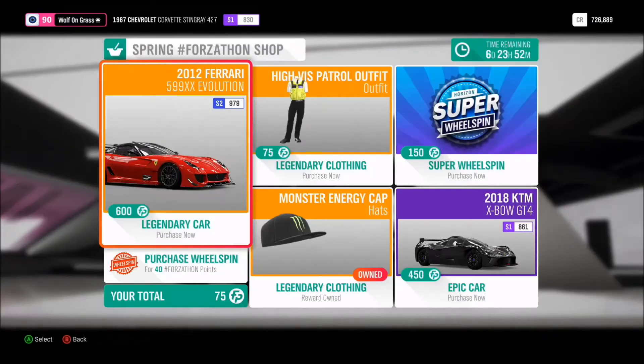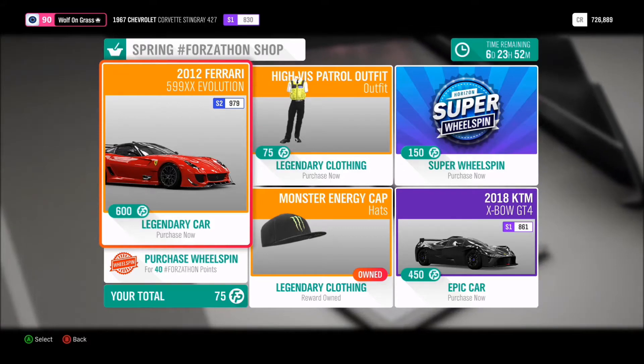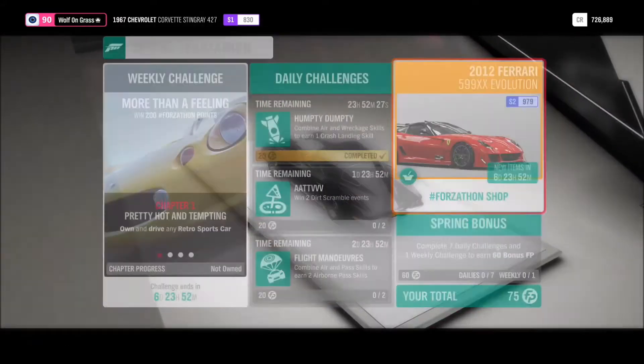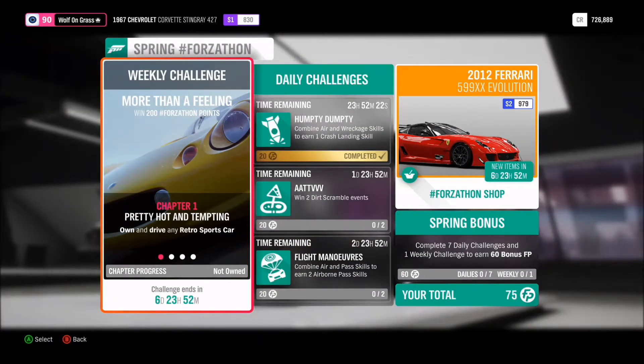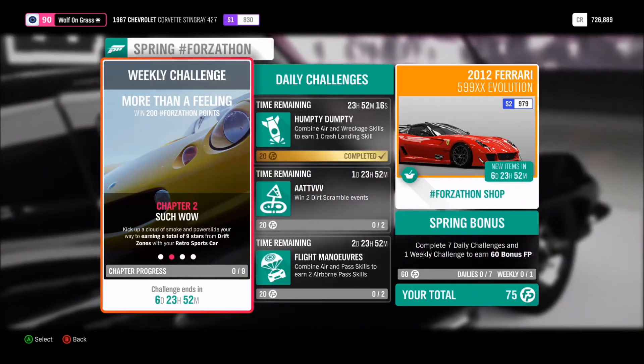I'll also show you a quick way you can get this. Basically, this is going to cost you 600 Forzathon points. Obviously it can take quite a while to get them — the Forzathon live events only happen once every hour when you're online. So it will take 10 hours of gameplay, or if you find new matches and find them quicker, you can do it a lot faster.